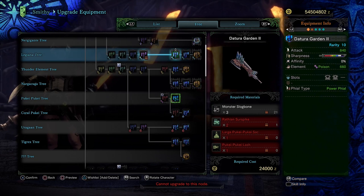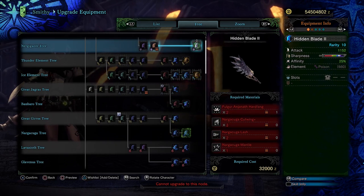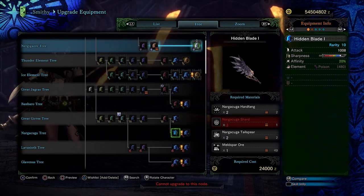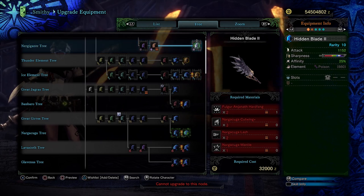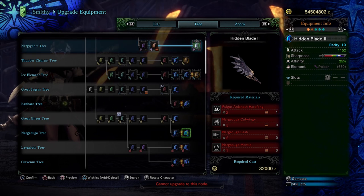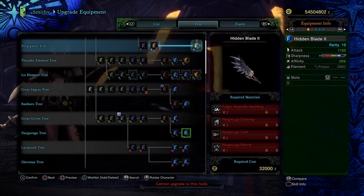Those are our two recommended early Master Rank weapons. You can run these all the way through Master Rank story if you want, but for better mid-game options, we definitely recommend looking at the Naga Kuga options. For Naga Kuga weapons, sometimes they only max out at rarity 10 — like this Greatsword here — but some weapons can max out at rarity 11, like the Switch Axes. The Naga Kuga Greatsword maxes out at the second rarity 10 version, but you can get it as soon as you get Fulgar Anjanath. It has natural purple sharpness, 240 base True Raw, non-elemental boost, and 25% base affinity.